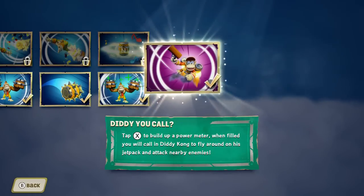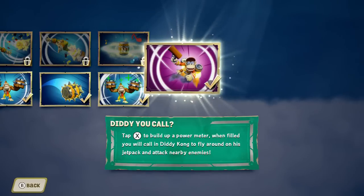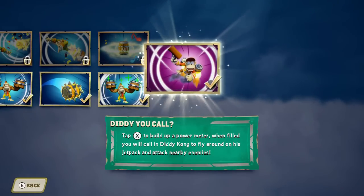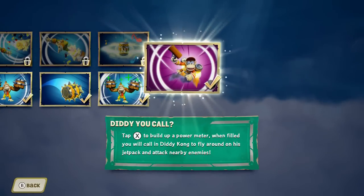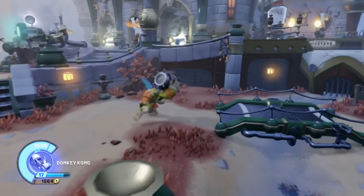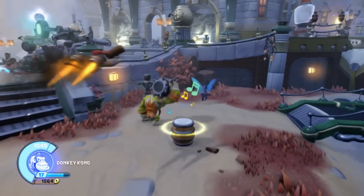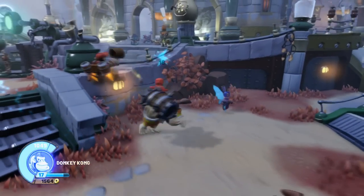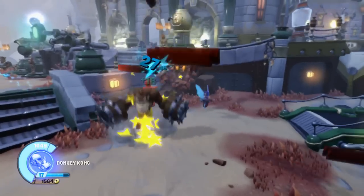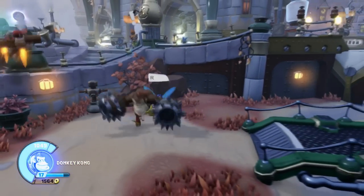Last but not least is Diddy You Call, the soul gem attack for TurboCharge Donkey Kong. You need to unlock this before you can buy it, and in this game soul gems are randomly found in treasure chests — you can find them in the academy, in the well, and other places. Tap X to build up a power meter, and when filled, you will call in Diddy Kong to fly around on his jetpack and attack nearby enemies with his peanut pop gun. You can also transform into Super Donkey Kong and attack enemies while he's doing that, making this a really good soul gem. He stays in for quite a while too.